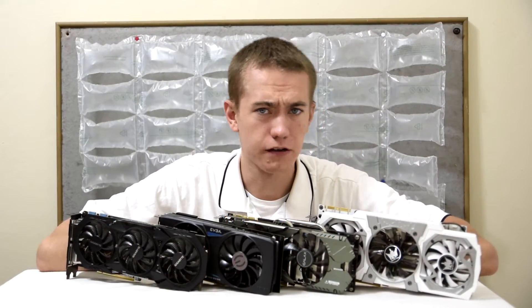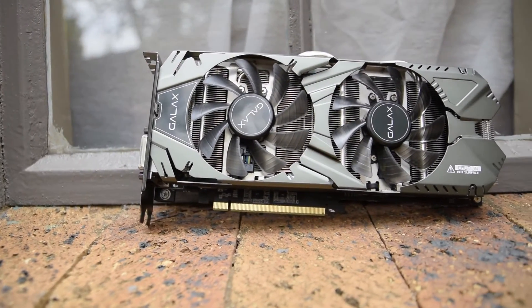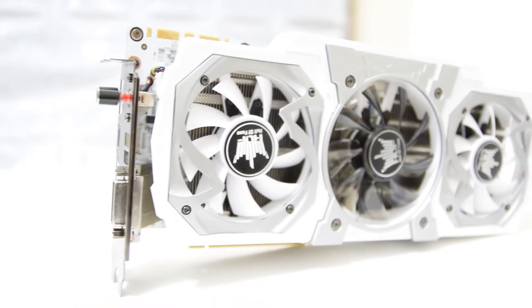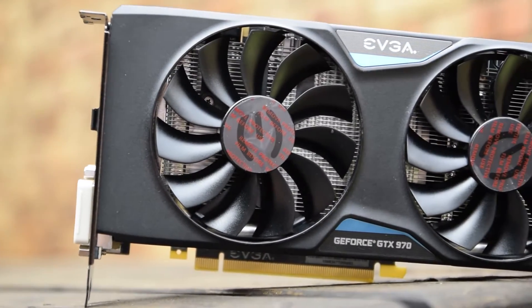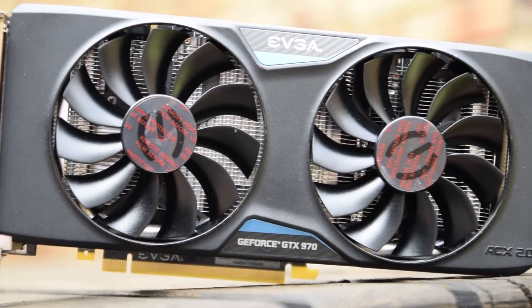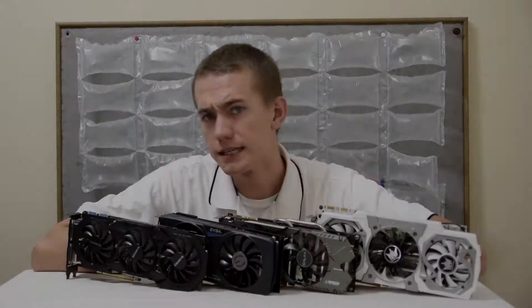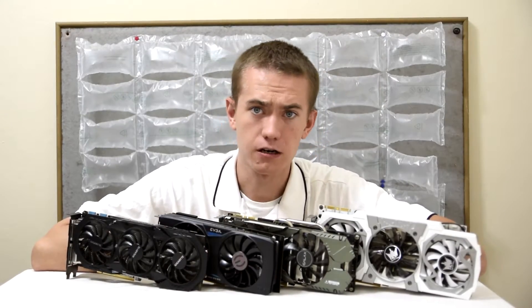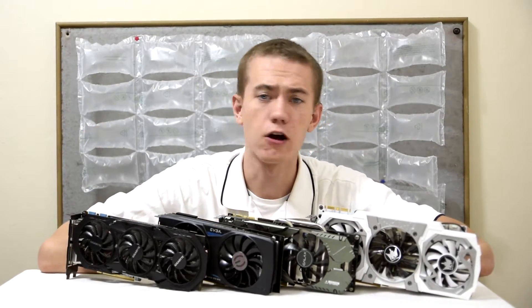To begin, let's go over the cards featured in today's matchup. We have two competitors from Galax: the 970 EXOC and the 970 Hall of Fame. Then from other manufacturers, we have the base level, nearly referenced EVGA GTX 970 Gaming ACX 2.0, as well as the Gigabyte GTX 970 Windforce Edition. If you want to see a detailed review of each of these graphics cards, you can click the icon in the top right-hand corner to be directed to the playlist containing all of those videos.